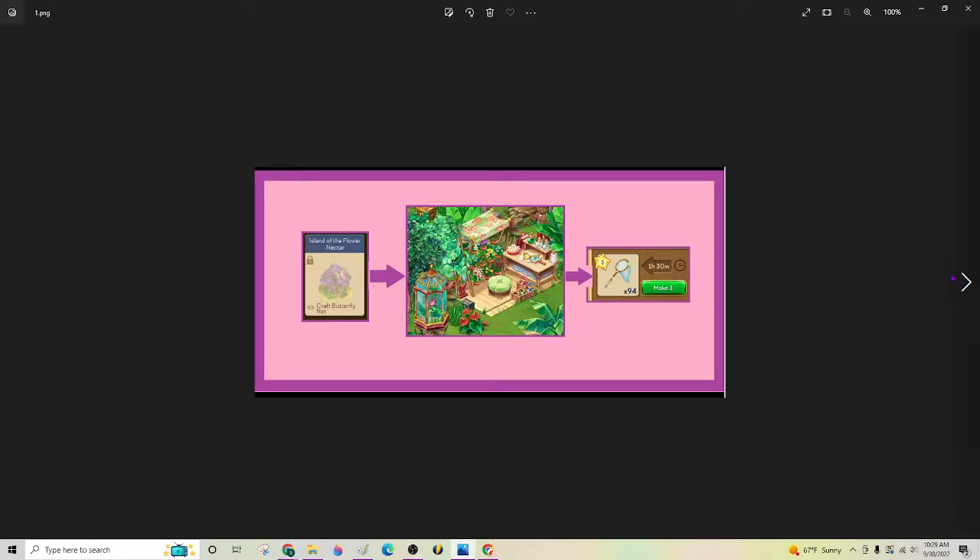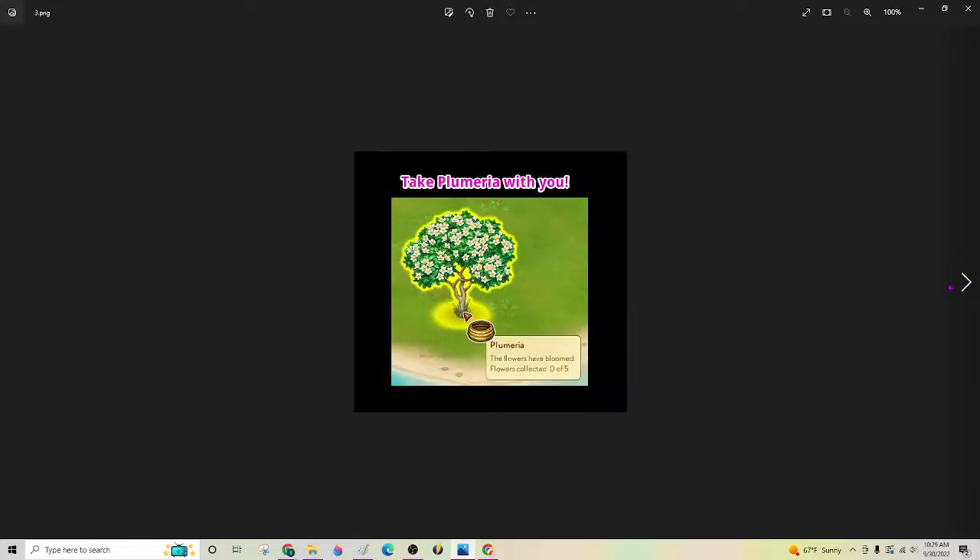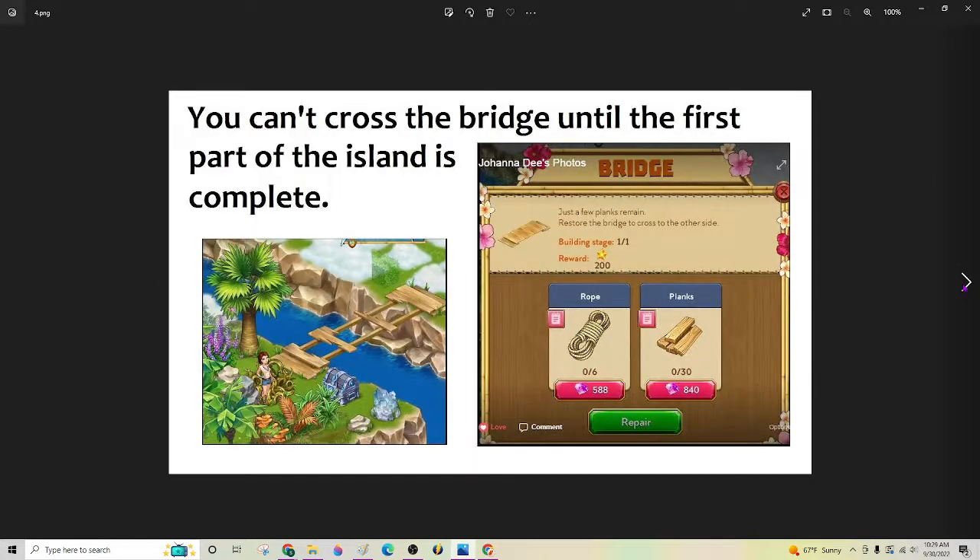So you've got to have that part done. You are going to need plumeria on this island, so take some with you. It takes 8 to place on the pond, so take at least 8. There's a bridge there, and you're not going to be able to get across the bridge until you complete the little tiny island in the front. But you will need 30 planks and 6 rope for that, so take that.